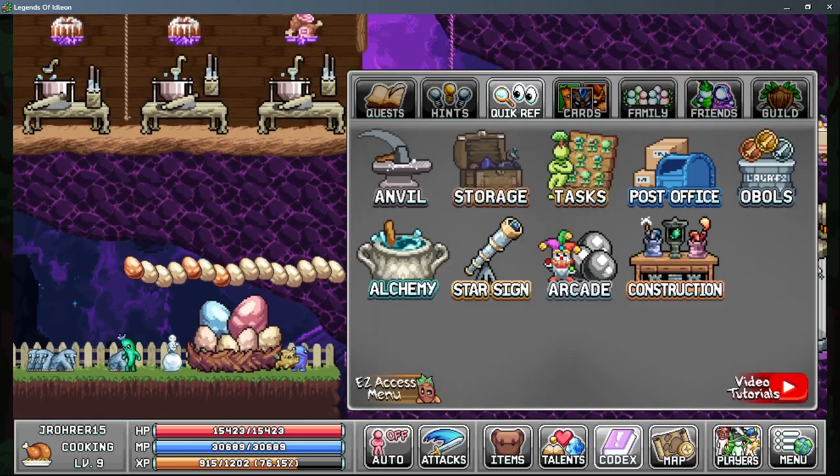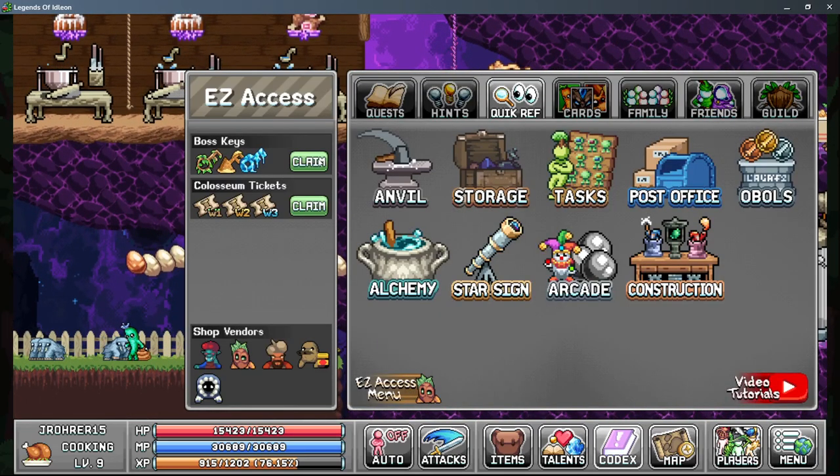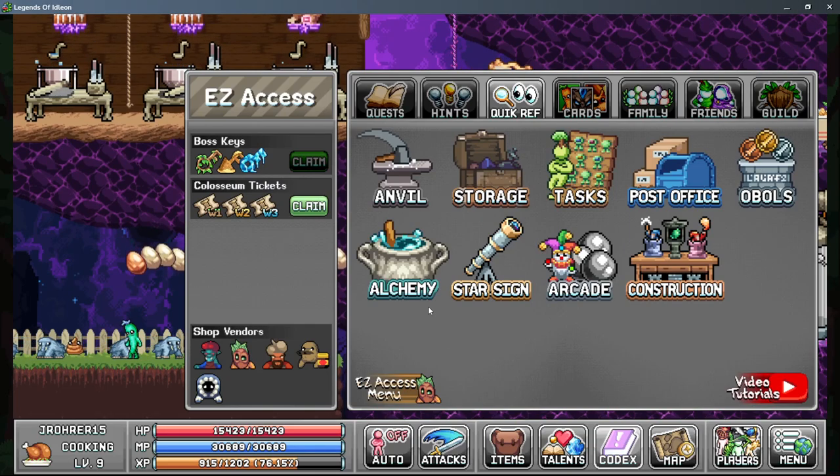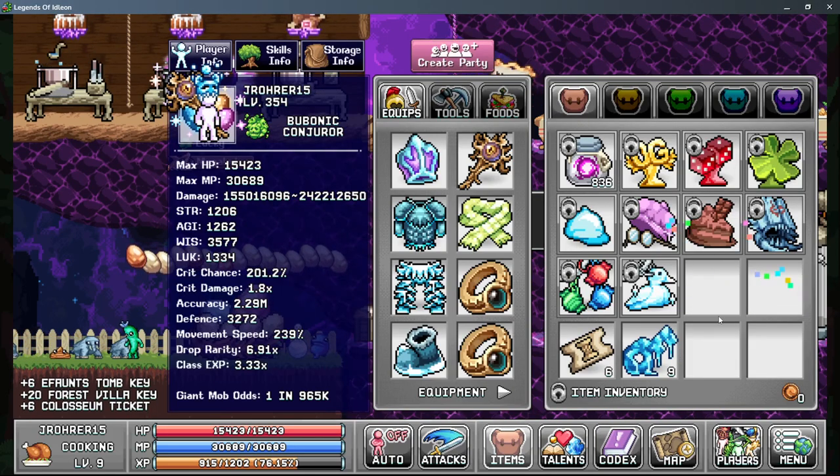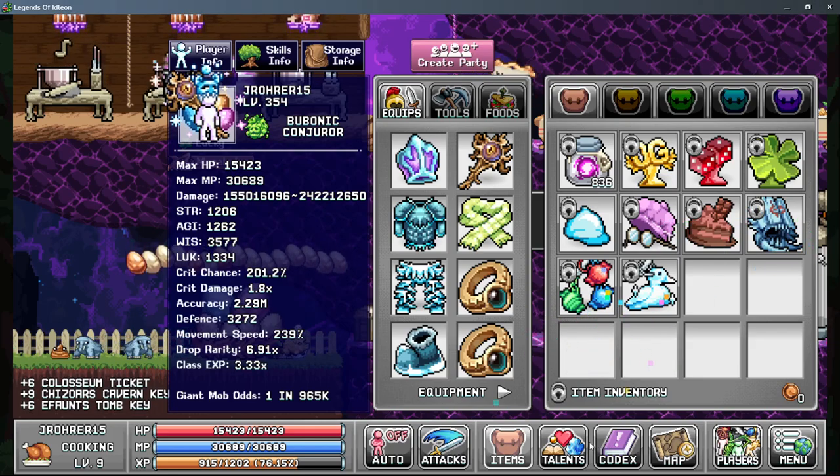Starting with daily buys in game: always remember to claim your boss keys and color tickets — they are quite nice. You have three days to do it, so just make sure you don't go over on them.